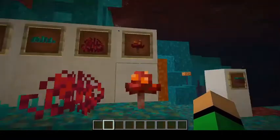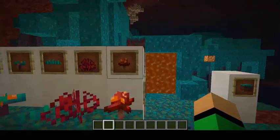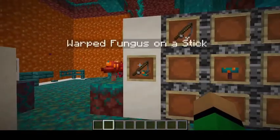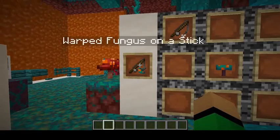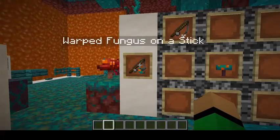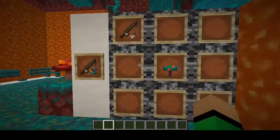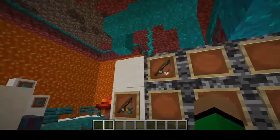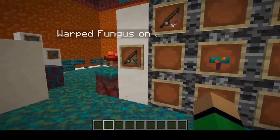There's also Crimson Fungus that spawn in this biome, which we'll get into later. Then we have Warped Fungus on a Stick, which will come into play when we go over random blocks and items. To craft this, you take a Fishing Rod and a Warped Fungus — Warped Fungus on a Stick.